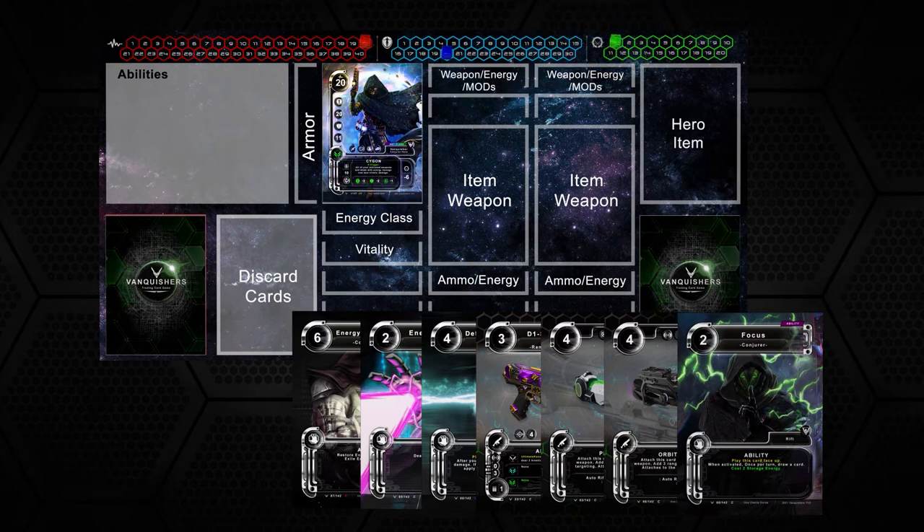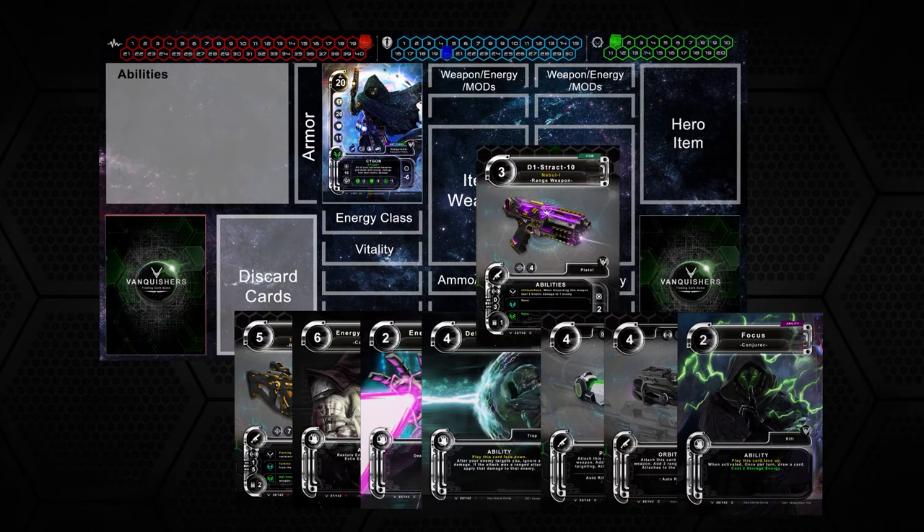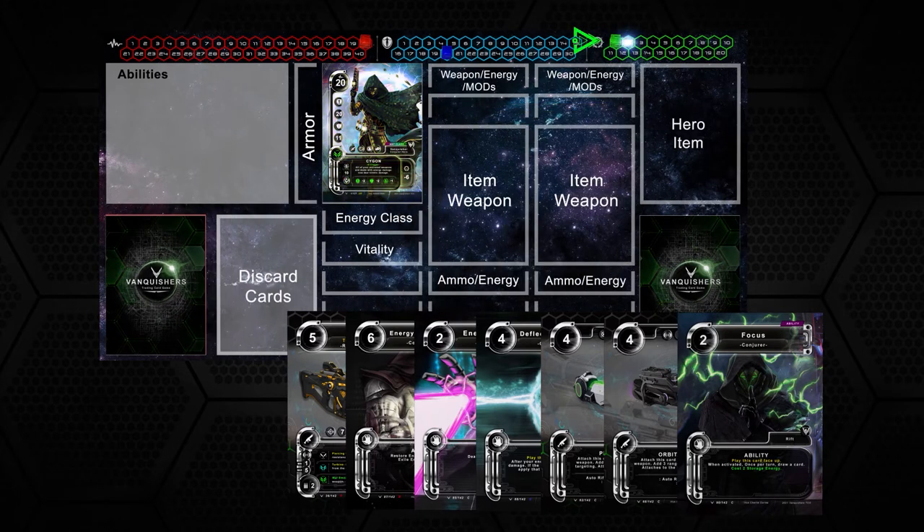You do not have enough points to activate any cards now, so simply declare end turn. At the beginning of your next turn, draw a card and choose another card to exile to build up your storage energy points. Now with enough storage energy points, you can activate the focus ability. Place it on the board in the ability slot.